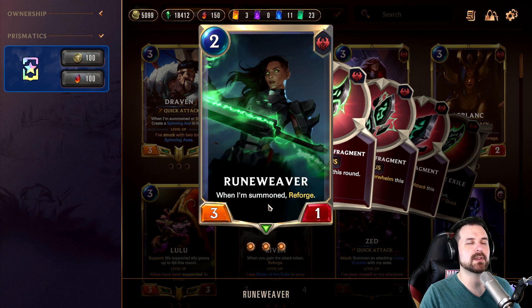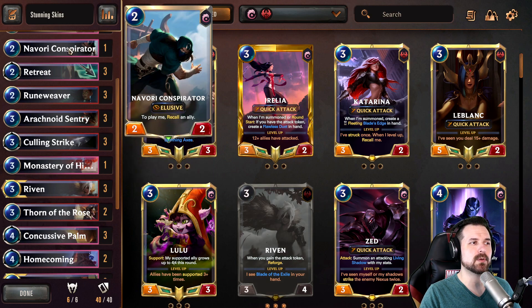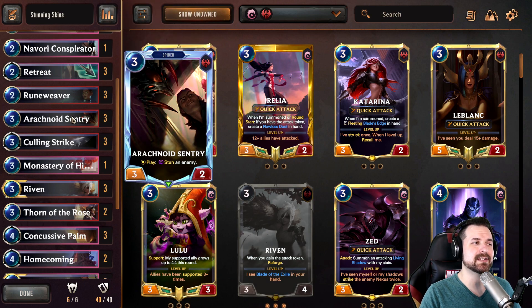And Rune Weaver is a summon effect, so if you use Retreat Return and you're bouncing a Droplet but then you return Rune Weaver in, you will get the Reforge because this is a summon effect, not a play effect. Arachnid Sentry — this is a stun on a body, so we use it for that. This is also a great target for coming back with Conspirator, but it is worth noting this is a play effect, not a summon effect. So just don't use Return on it by accident.